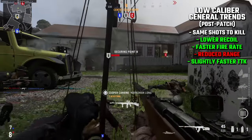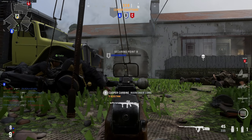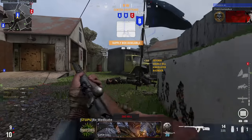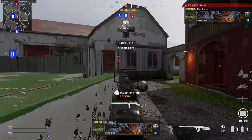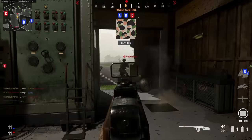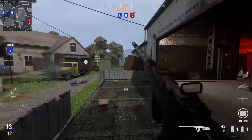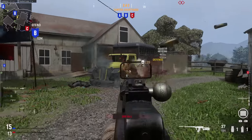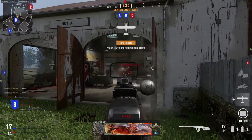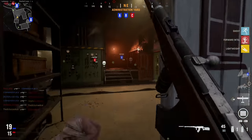I should also mention that high caliber ammo is still generally going to give you a better time to kill potential, so if you're absolutely looking to get the best time to kill possible you still want to go with high caliber ammo. However, if there's a case where the high caliber ammo just makes the recoil completely uncontrollable and you'd be willing to sacrifice a little bit of time to kill potential in order to gain a lot of accuracy, the low caliber ammo is now a very viable choice to gain that extra accuracy, because you're still going to be killing faster than the base version of the gun.